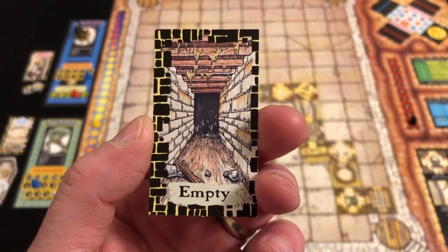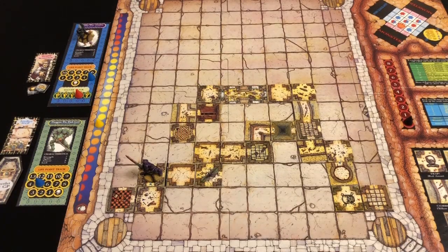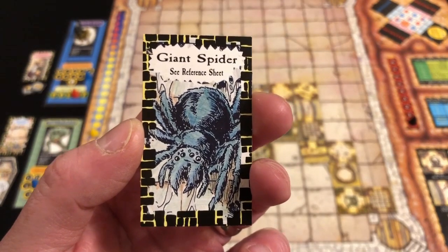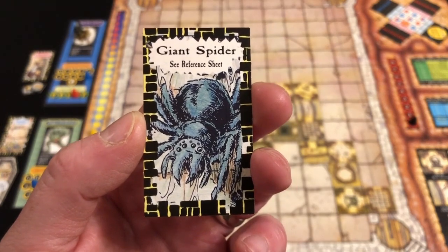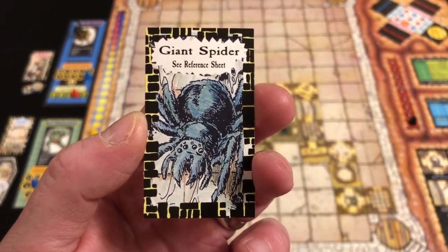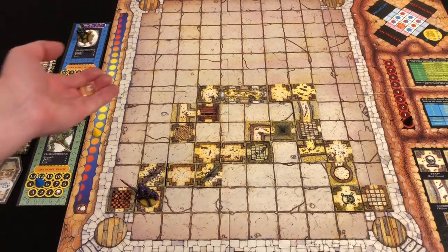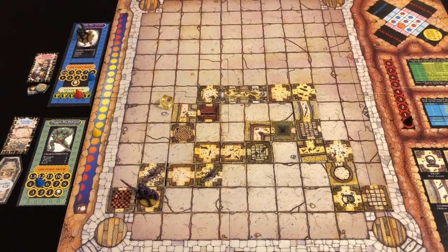Room card is empty again. Heading south, we draw — another giant spider. There's clearly a nest nearby. I can't really retreat without moving away from the exit, so I fight. I pick numbers one, two, and three and roll a d6. I roll a five — lose a life point, turn ends. The sun goes down and I have to fight again. I roll a four — lose another life point. I really don't want to die to a giant spider.